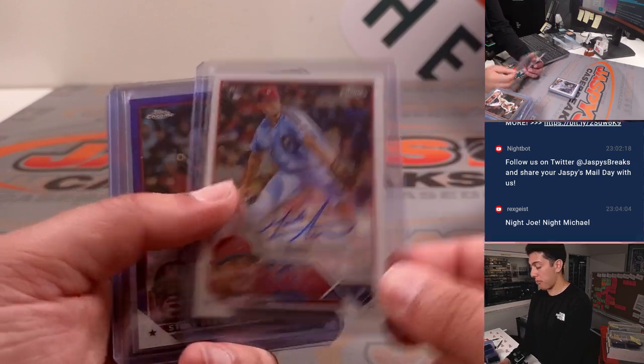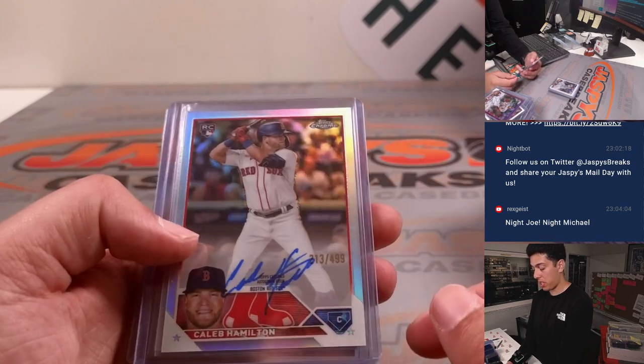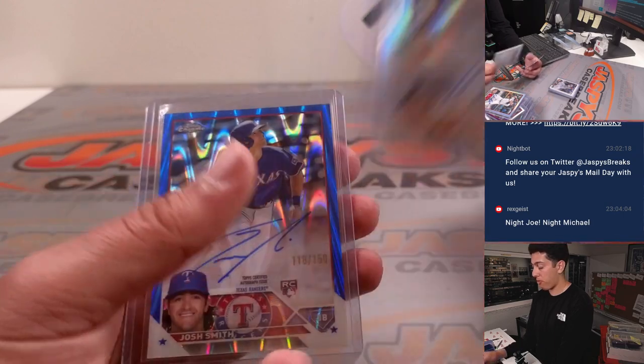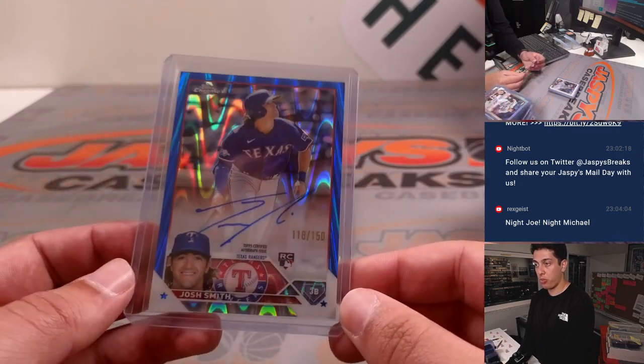Getting into some of the autos. Marco Pell, base auto. Stone Garrett, purple to 250. Caleb Hamilton, refractor auto. Josh Lester, refractor auto to 499. Josh Smith, blue lava to 150.